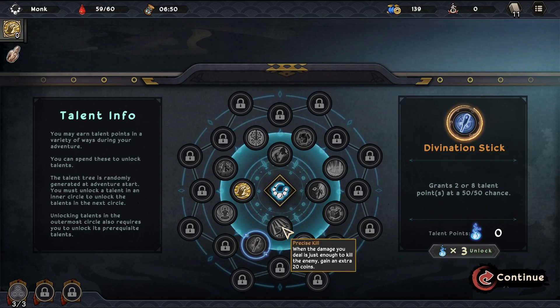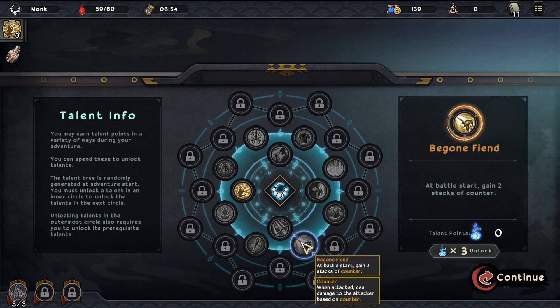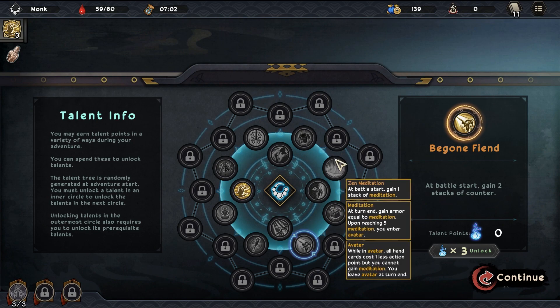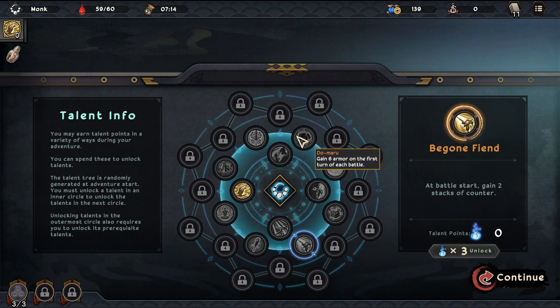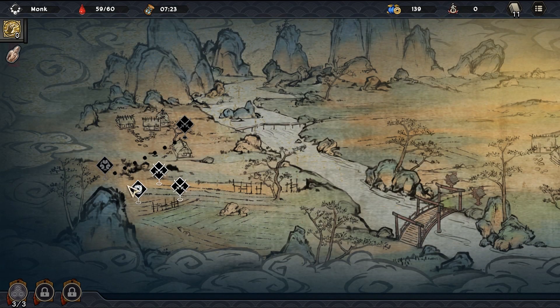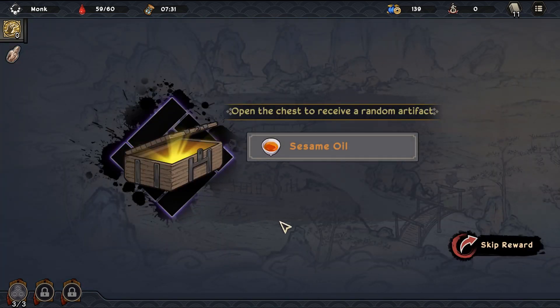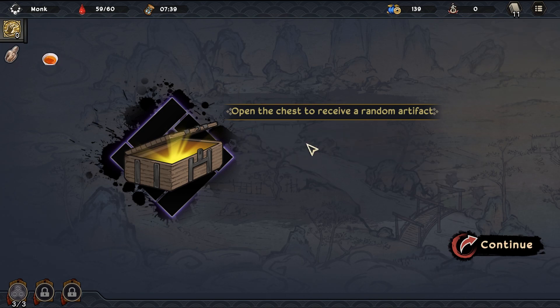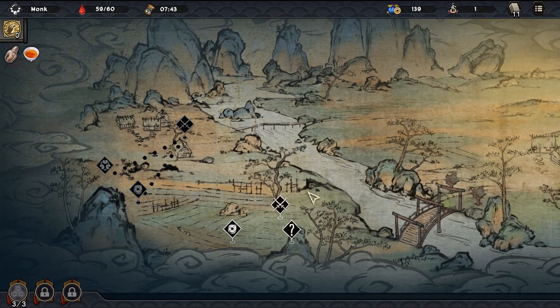Let's do hard defenses - we can try to be defending. That opened up the second tier! If you don't play any attack cards in a turn, you gain one action point on your next turn - that seems pretty synergistic. Recover 20 health upon starting a boss battle. Whenever you inflict disarm, gain one stack of mantra. Grants two or eight talent points at a 50-50 chance - I feel like you just pick that then. But it costs three - that's not nice. Battle start gain two stacks of counter. A 50-50 chance to lose one talent point or gain five talent points - I think it'd be worth it.